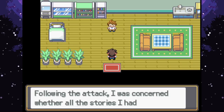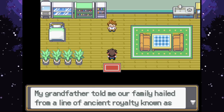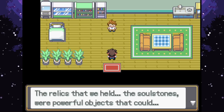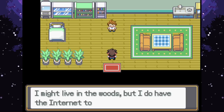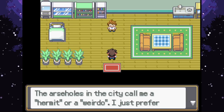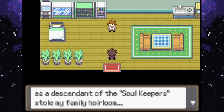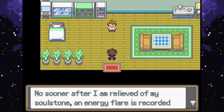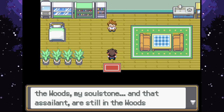Emil explains he's been jumpy lately - a couple of days ago when he went to the city to restock supplies, he was attacked by a mysterious assailant who took a precious relic: a Soul Stone, a family heirloom passed down for generations. The assailant also stole some of his partner Pokemon and knew his family title 'Soul Keeper' - something Emil hadn't heard outside his family, who have long since passed away. He thinks it can't be a coincidence that after the Soul Stone was stolen, an energy flare was recorded from the woods and shortly thereafter the city got attacked. His guess is the Soul Stone and the assailant are still somewhere in the woods.